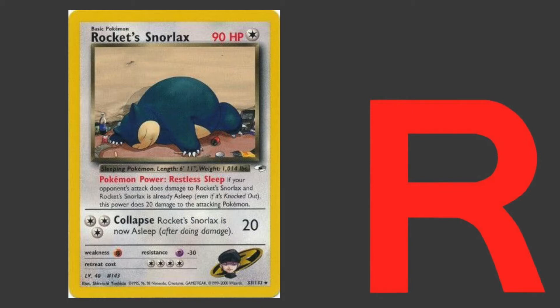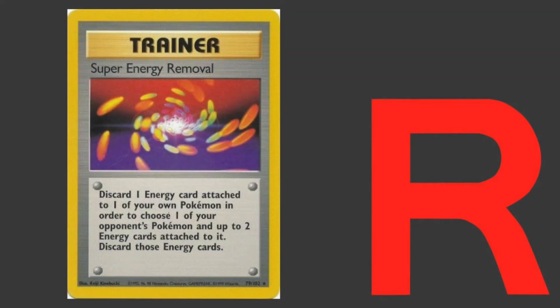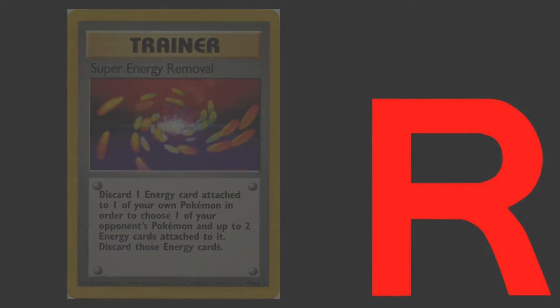If you're using Rocket Snorlax in conjunction with the same Haunter, Jungle Snorlax, and Drowsy, you're running more of a stall strategy. So you'll be running more Energy Removal, Super Energy Removal, and other stall cards — just to keep your opponent going, make them afraid to attack you in fear of that 20 damage, and make them deck out.